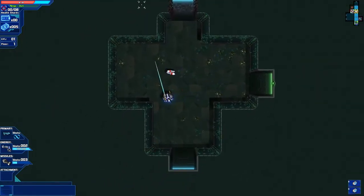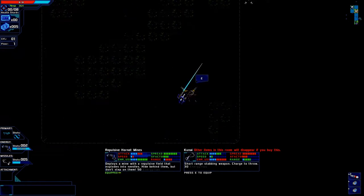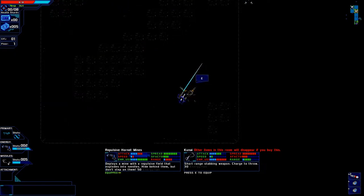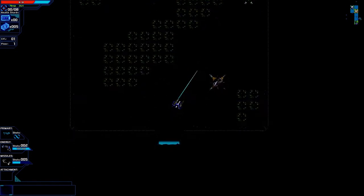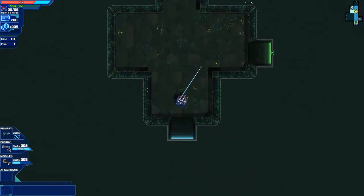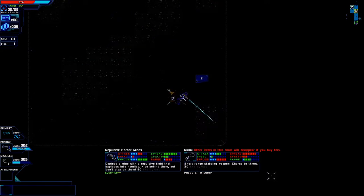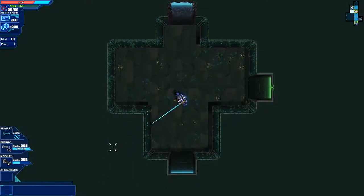Oh look at that - we found ourselves a freedom thing here. You can get the Kanai, a short-range stabbing weapon - charge to throw. I don't think I care about that. The repulsive mine is pretty good to keep, so we'll actually make use of it. I'm not going to pick that weapon up because it's going to cause the REM to disappear, so I'll just leave it alone.